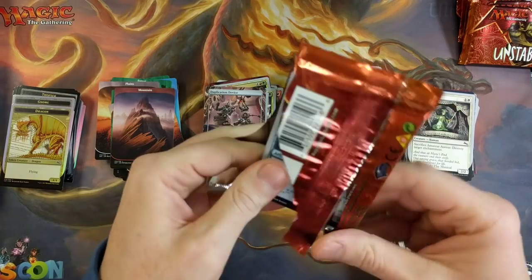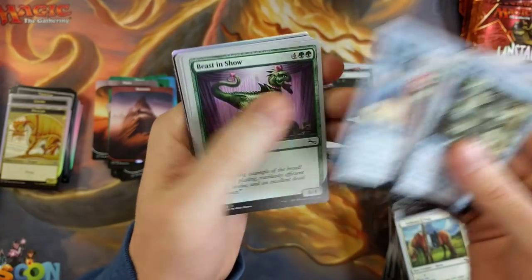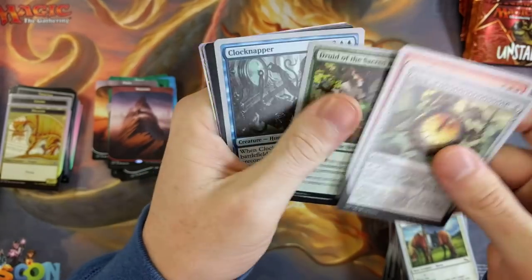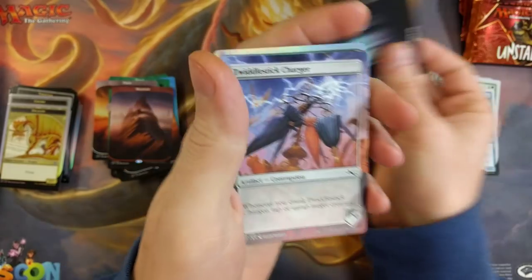I don't like the back artwork — I mean, they kind of screwed up on that one. Shout out to D&D. What are they trying to do, make new friends? They're like, look man, we're all in this fantasy world, right? Like, we're friends, huh? Swamper.